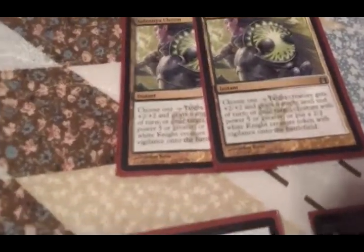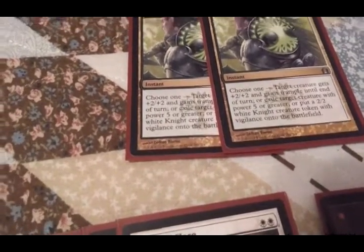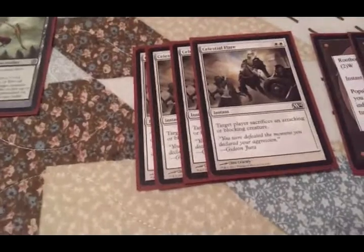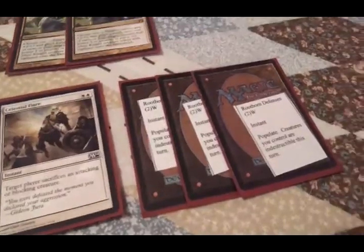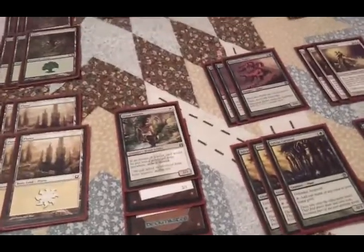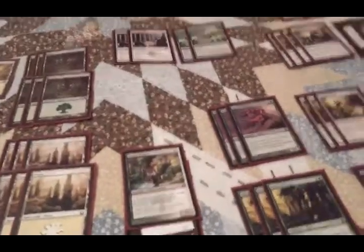Going to instants: 2 Selesnya Charm, because this card is just a great utility card — +2/+2 and trample, get a 2/2 knight creature token with vigilance, or exile a creature with power 5 or greater. It does some work. 4 Celestial Flare — even Stormbreath Dragon isn't immune to this, and I know it's got protection from white. 3 Rootborn Defenses, because I just hate Supreme Verdict. This deck was designed specifically to hate on all the control decks at my local game shop. I get tired of all the Esper and blue-white control decks.